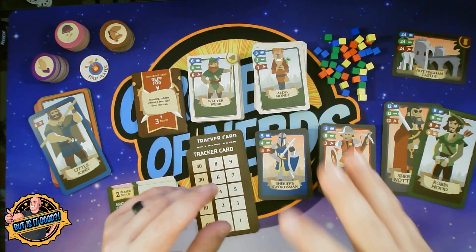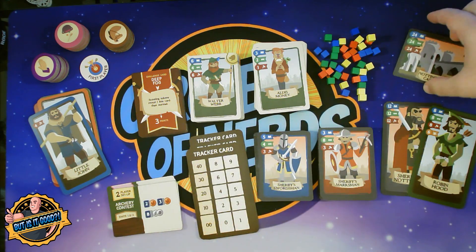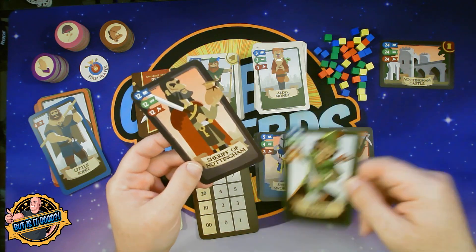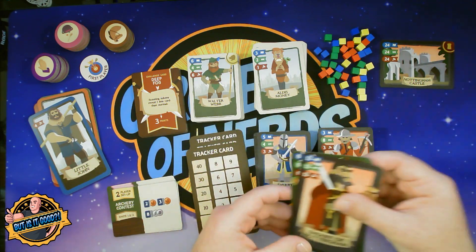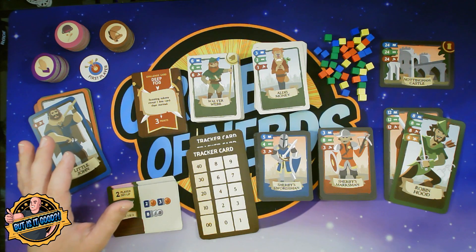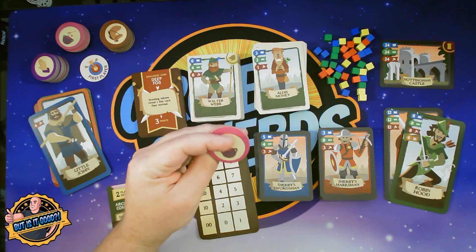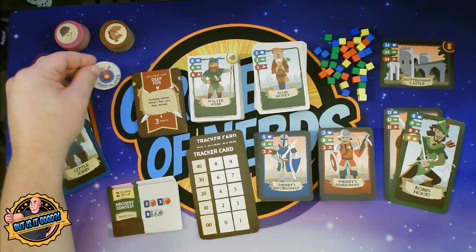Then we have our guards. There's two different types of guards — blue and red. Blue are the easier to take out guys, and the red are more difficult. You have Nottingham Castle, which is a card that you have to storm in the final round of the game in order to rescue Robin Hood. You have Robin Hood himself, who you will need to rescue, and if you do, he becomes a part of your team. Then the Sheriff of Nottingham — taking him out is actually a bonus round. You don't actually have to take out the Sheriff of Nottingham to win the game. Over here you have your skill tokens. There's three different skills: prayer, scouting, and cookery. The cookery tokens are double-sided as brew tokens — if you don't spend your cookery tokens, they can turn into brew tokens to be used later on. And then your first player token, which rotates around.